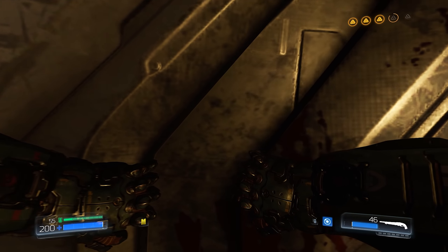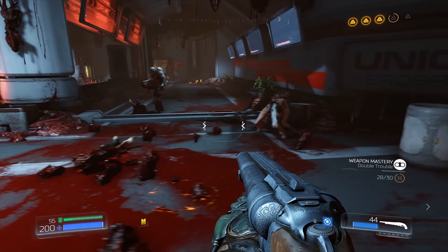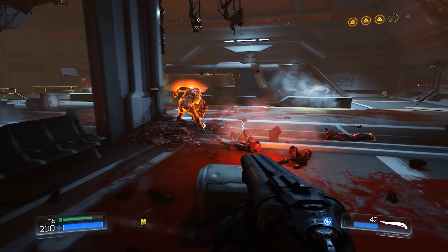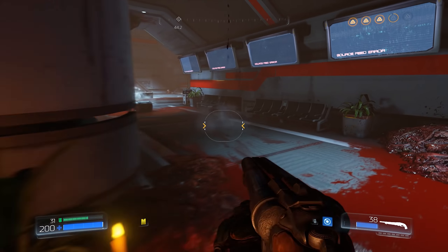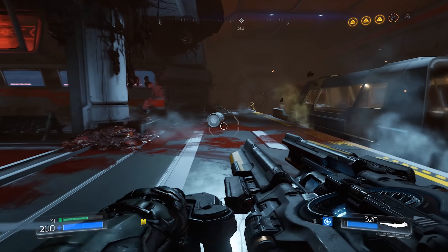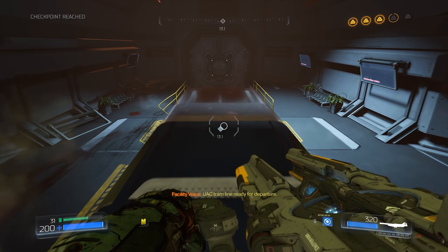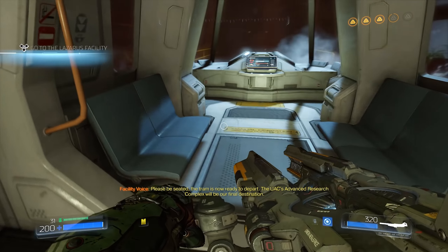Now that we have that, we can open our way to the tram. Things have gotten real bad around here. We can fire twice before having to reload — the super shotgun just got so much better. It got more fun to use and much stronger. The tram is now ready to depart — the UAC's advanced research complex will be our final destination.